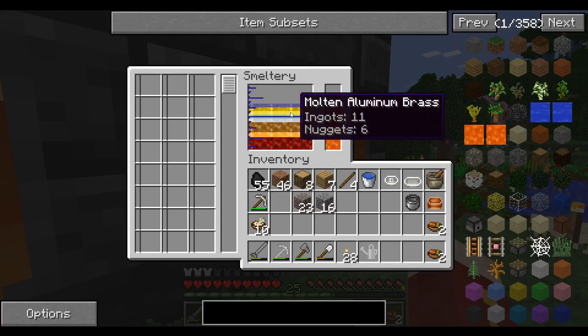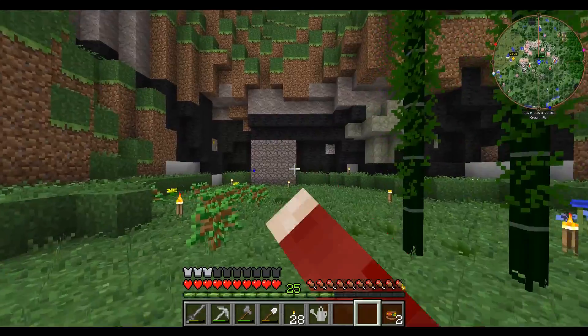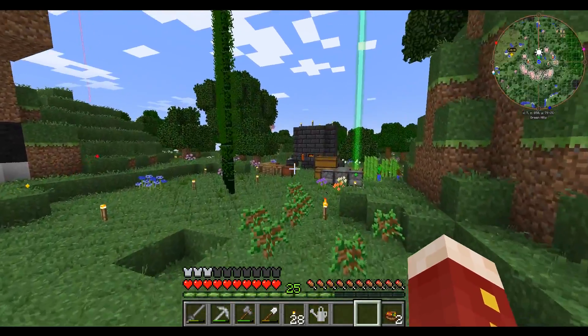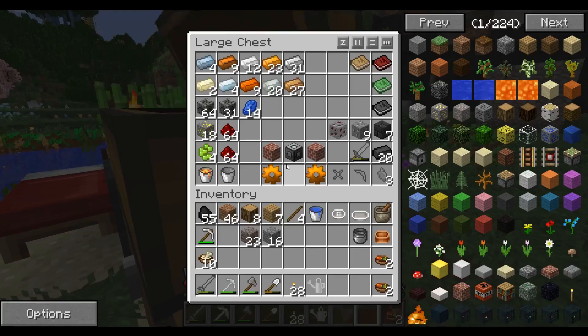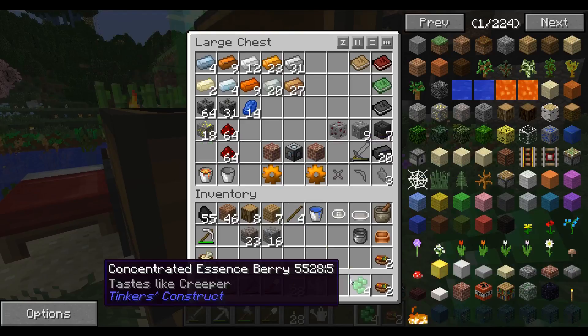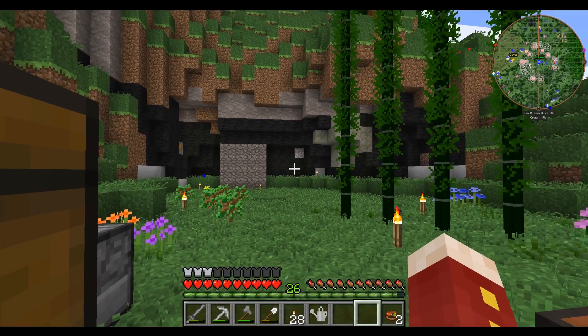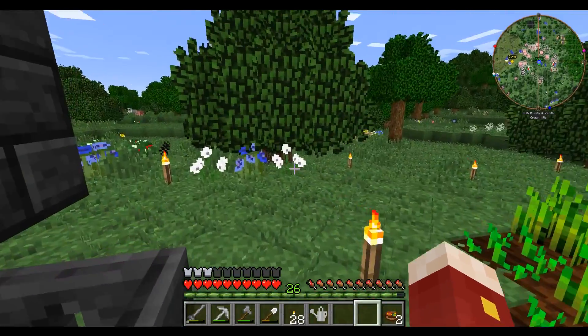Now we have way more stuff than I really need. Pretty much each berry, if I were to harvest from the bushes, once they develop, is worth about one nugget. So each berry is worth one nugget. These concentrated essence berries — it says 'tastes like creeper' — but apparently you can right-click these and get experience from them. I found that out when I was looking up orberry bushes.